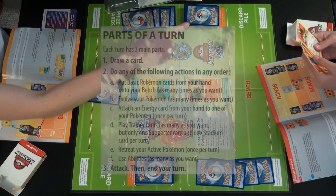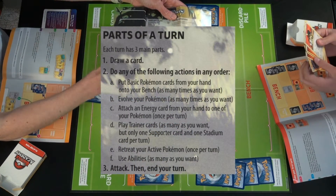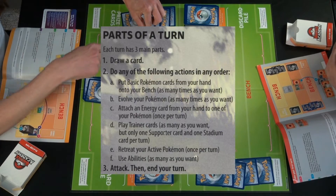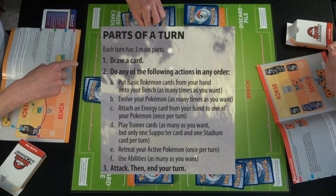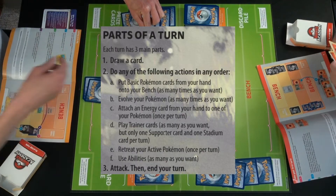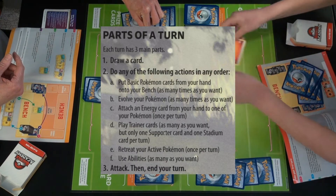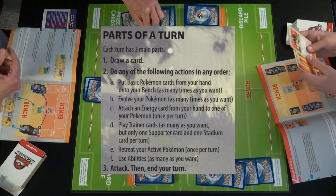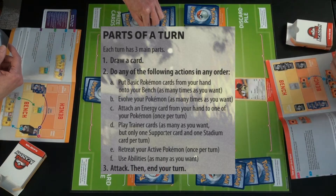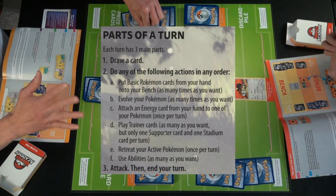First you draw a card, and then steps two through six you can do in any order — that's a key thing to know. You can put a basic Pokemon on your bench, attach an energy, and if you have a basic Pokemon in your hand you can play that too. It's any order.